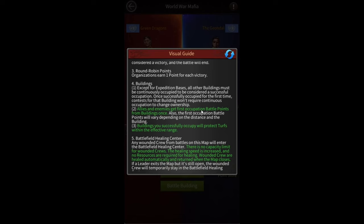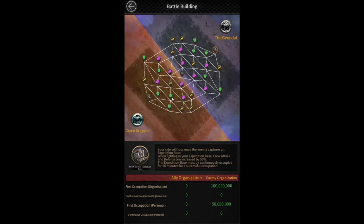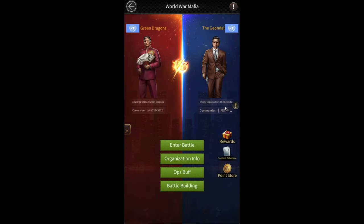Allies and enemies can only get first occupation battle points once. So as we saw in the buildings section, there's a first occupation point that only one person will get — for example, the 10 million points. If the enemy occupies it afterwards, they won't get the 10 million again; they only get the 130 points per minute after that.